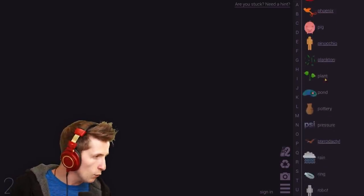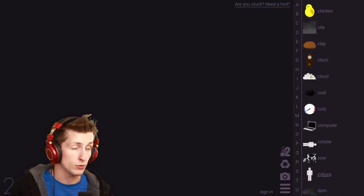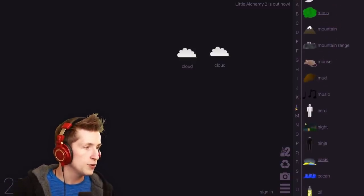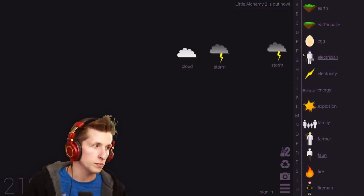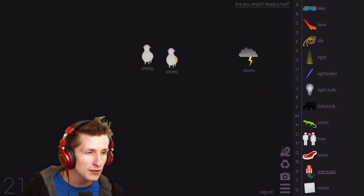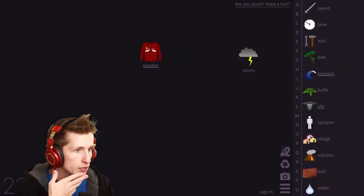Let's look and see. One thing we kind of missed out on is we can make things with clouds. If you get electricity and cloud, that's how you get a storm — I can't believe it took us that long to get a storm. You can also mix livestock with cloud and that'll give you a sheep. Now that we have a sheep, we can use a tool on the sheep and we can get wool. Can we do anything with wool? Can we make clothing?